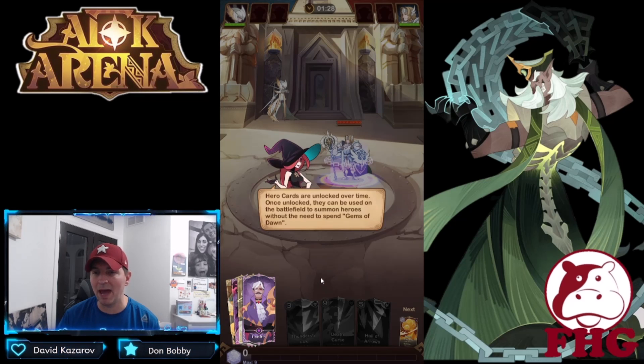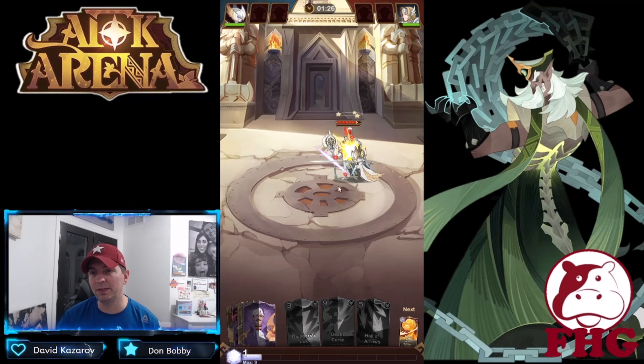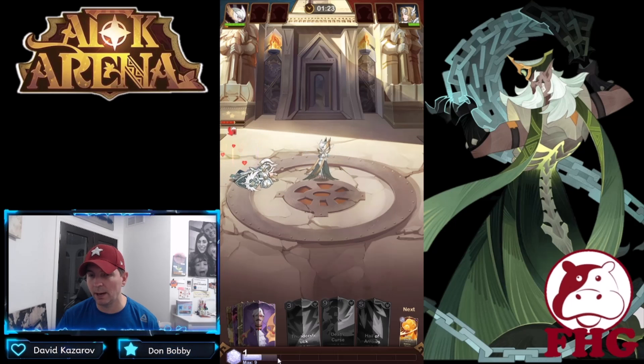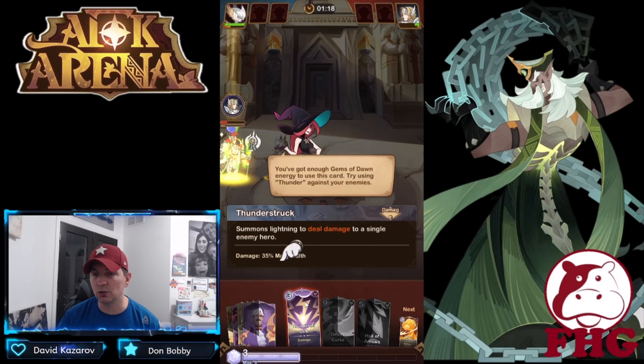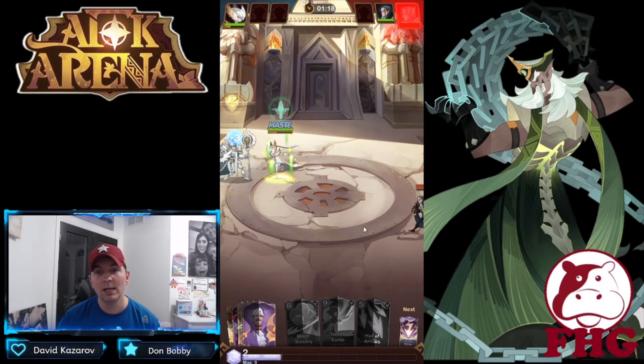Hero cards are unlocked over time. Once unlocked, they can be used on the battlefield to summon heroes without spending Gems of Dawn. Athalia has the bleed up — you can see the gems going up here. Once we hit a certain point, we can add another hero to our battle. It also shows what cards we have. We have enough to use Thunderstruck.